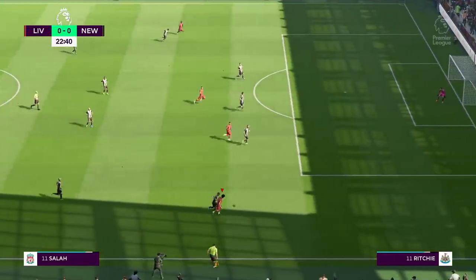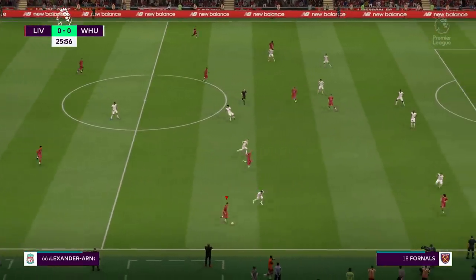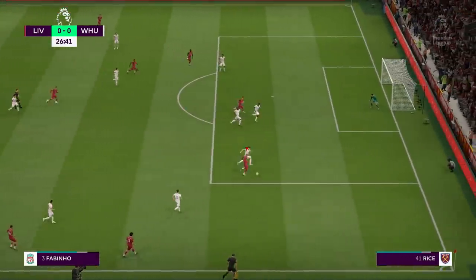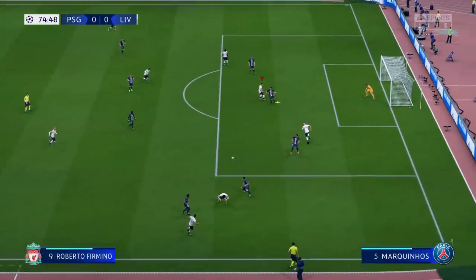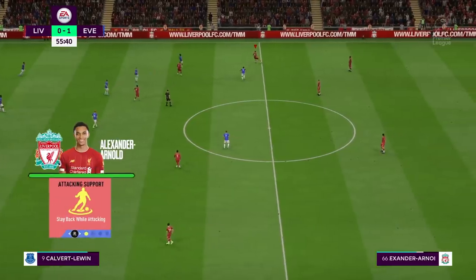BR Football will show you how to implement their distinctly different styles. Trent's role for Liverpool is to supply great free kicks, accurate deep crosses and fire off long-range crossfield passes to switch play. While he's not defensive, he doesn't get as far forward as Robertson, so set his instructions to stay back while attacking.